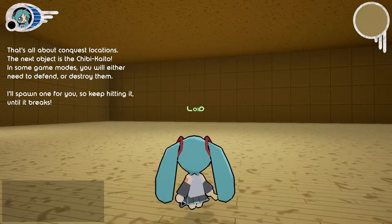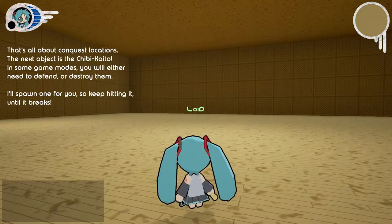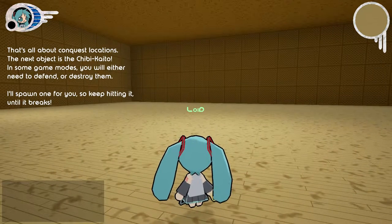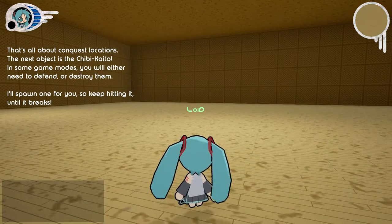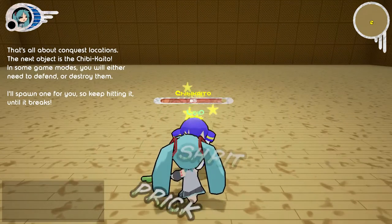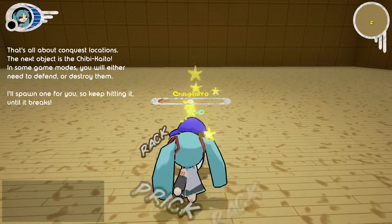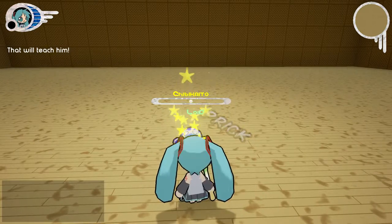The next object is the Chibi Gaido. In some game modes, you will either need to defend or destroy them. I'll spawn one for you. Keep hitting it until it breaks. That will teach him.